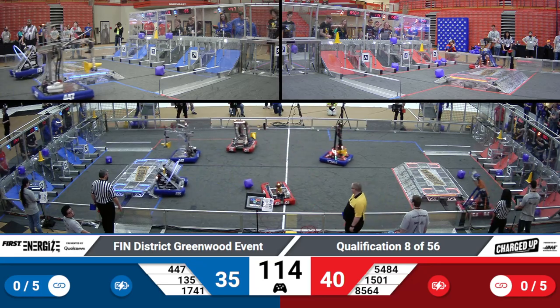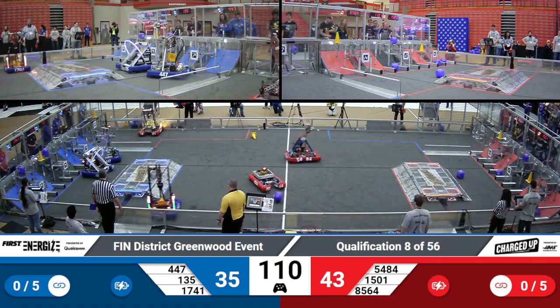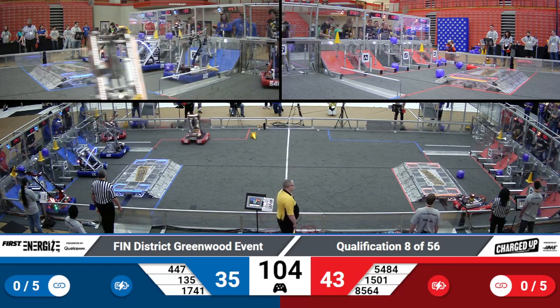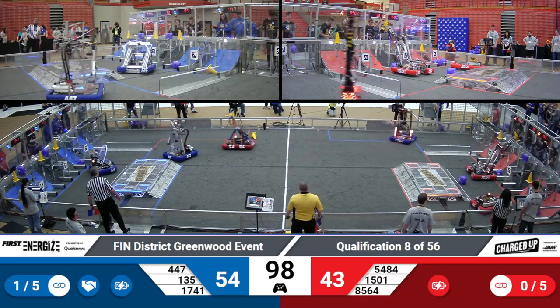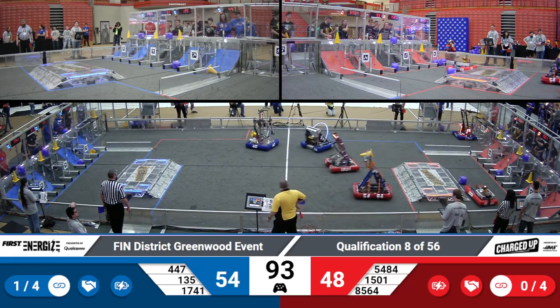With most of the game pieces out of the middle, teams are making their way over to their loader feeder stations. Blue alliance, all three robots are looking for a score high. On the red alliance side, the main high scorers are 1501 and 5484.